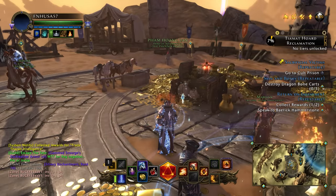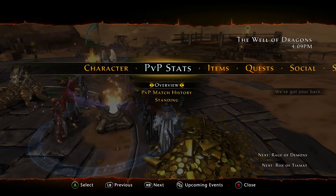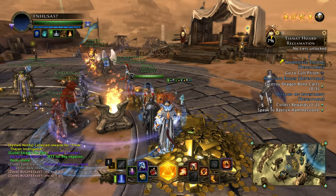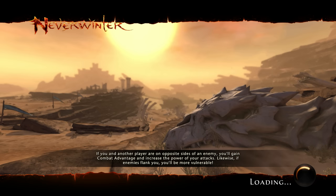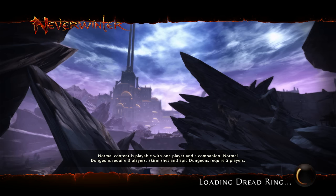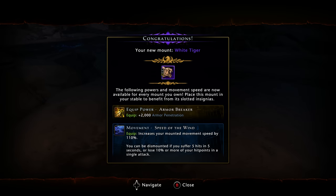I'll update my Control Wizard build and my Paladin build just as soon as I get the new boons and the new setup rolling. I'll go check out all the enchantments and get that set up. I now have a bunch of level 70s — my Control Wizard, my Scourge Warlock, my Paladin, my Great Weapon Fighter just hit 70, and I've also got a Devoted Cleric at 70. So you'll be seeing plenty more Neverwinter content.